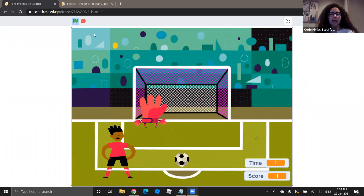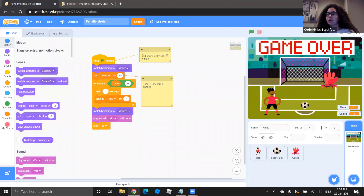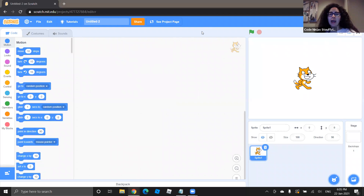The goalkeeper moves side to side, and the game is going to end with a timer. We're going to learn how to make a timer today — that's what ends our game. So I want everyone to go ahead and open up a blank Scratch page so we can get started.